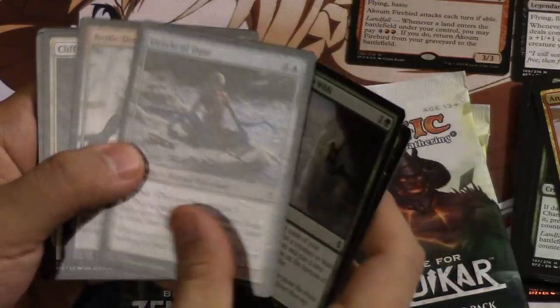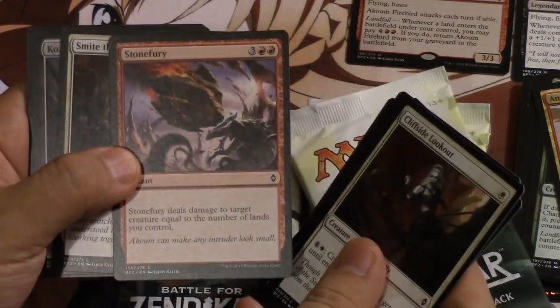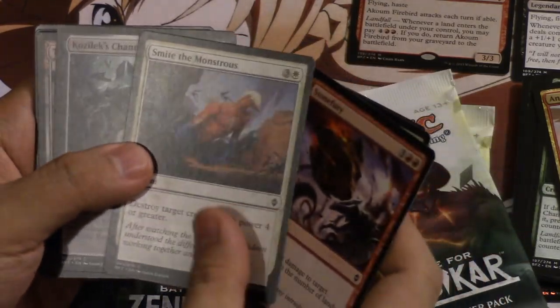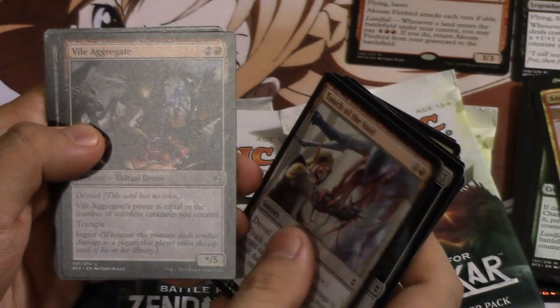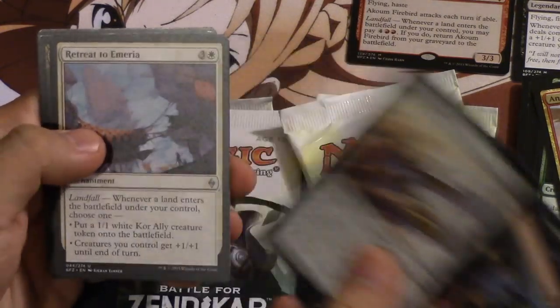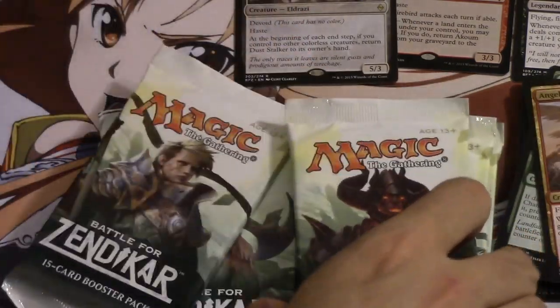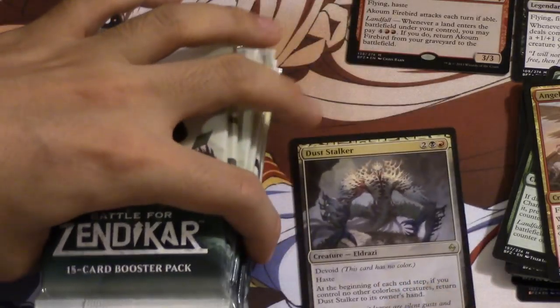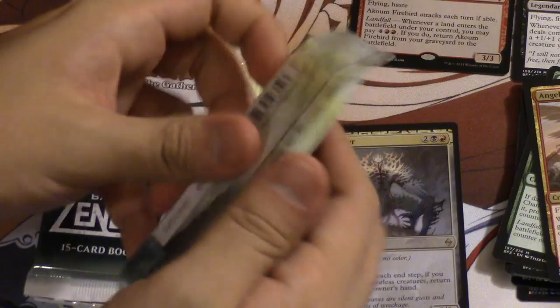We'll zoom in and see what we get. Seek the Wild — Nettle Drone was a lot better than I expected. I actually had four of these in my pre-release kit, which was pretty crazy. Pilgrim's Eye, Dust Stalker number two — so this is our second Dust Stalker, which is an interesting card. It might see play; five mana with haste seems pretty good to me.